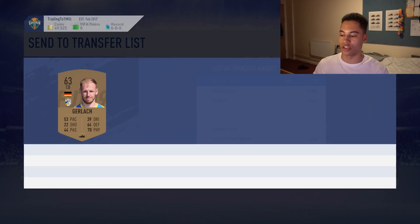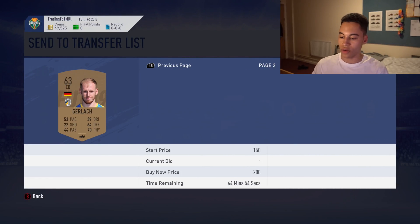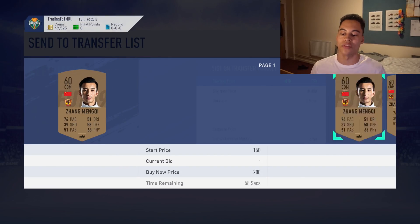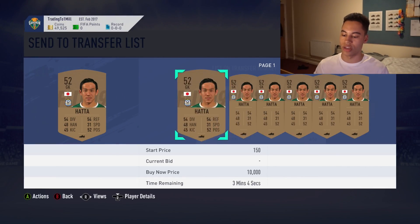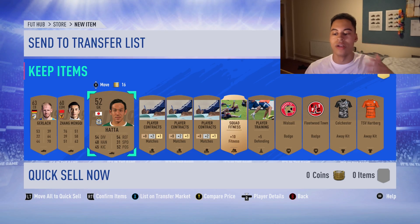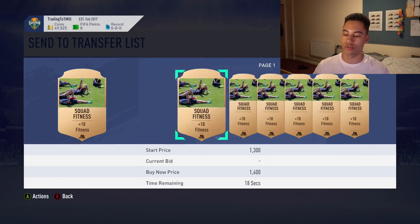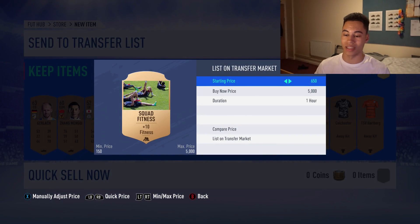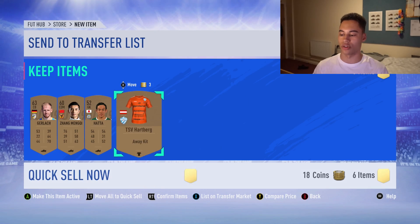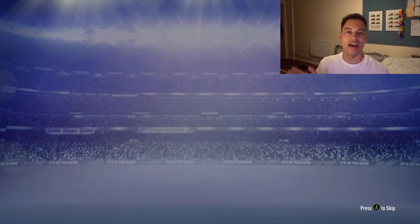The 400-coin bronze packs are the better ones to open — you still get some cards worth a bit. This guy is 300 coins, another 200 coins, and one at 1.9k — not worth too much but promising since there aren't many on the market. Bronze squad fitness cards sell for about 500-600 coins, so I'll get 600 coins back on that gold squad fitness. The rest I'll quick sell, keeping players in the club.